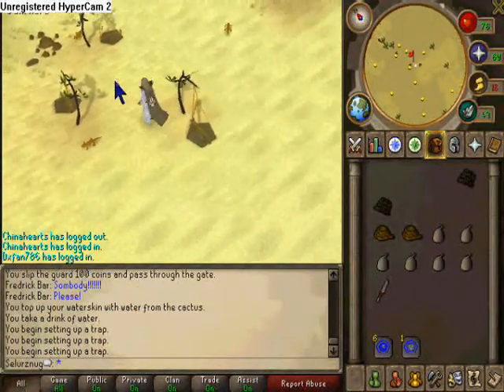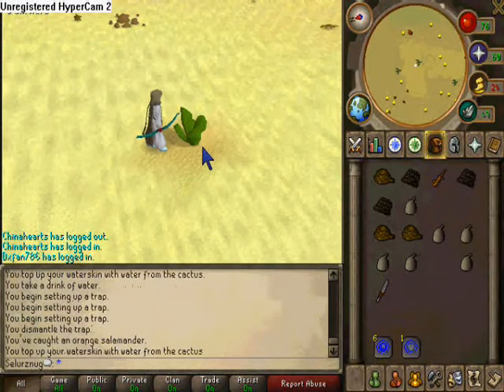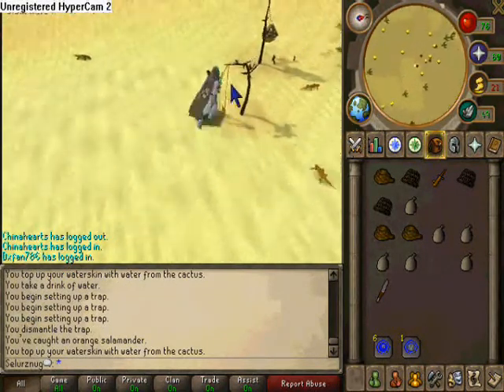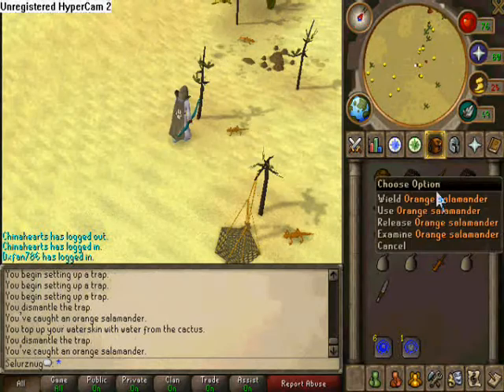I chose desert robes. You also want to bring water skins and a knife, as you are in the desert and need these to survive. When they are empty, simply go to a cactus and use your knife to refill them. You can expect around 35 to 40k experience per hour at orange salamanders, so doing these to level 59 should not take too long.